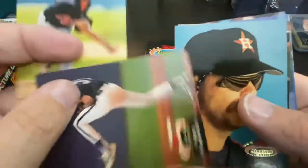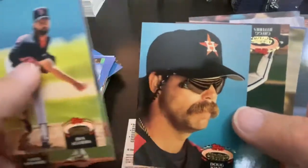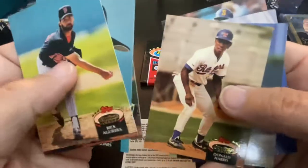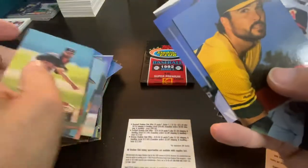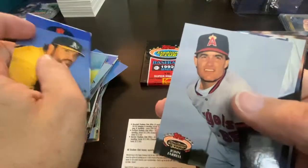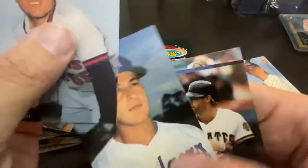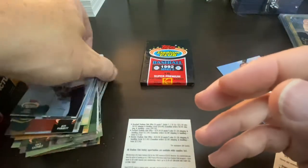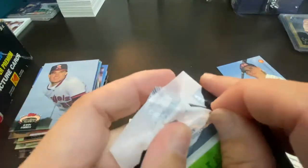Rick Aguilera, Javier Hernandez, Doug Jones — great stash right there. Check out the wires holding that thing so he can put them around his neck. There's Greg Jefferies, Frank Viola. Parrot, Ted Wood, Bob Zupic. I'm telling you, this is the box of just no-name players. There's Kirk Gibson coming up, and Kevin Mitchell — the much heavier version of Kevin Mitchell, no longer with the Giants. So let's open up this last pack and maybe we'll find somebody we can celebrate.